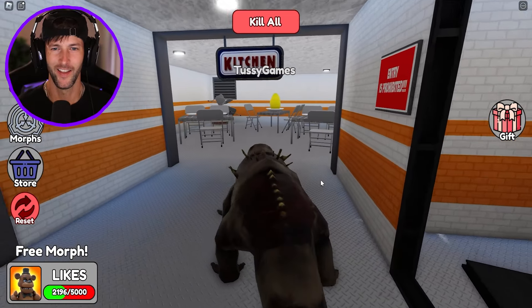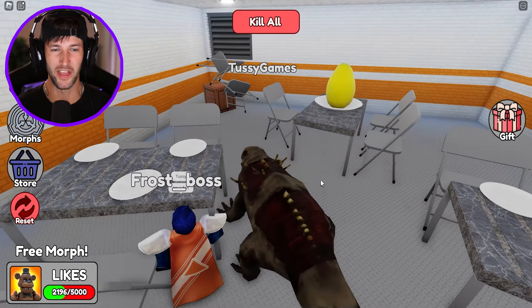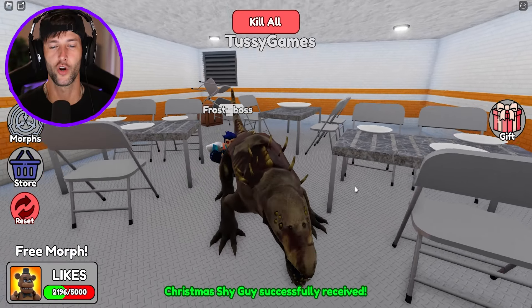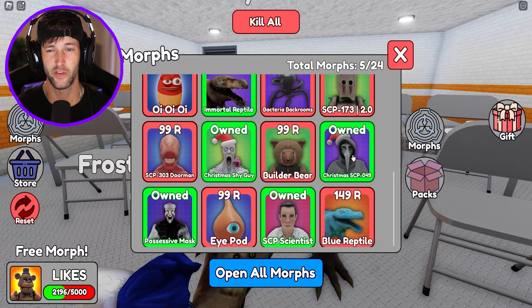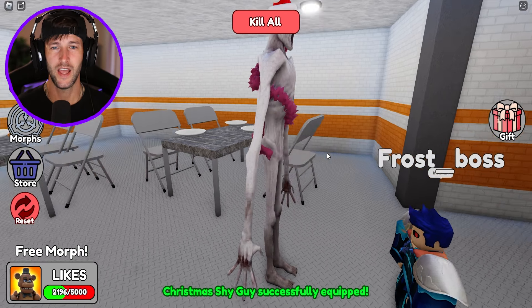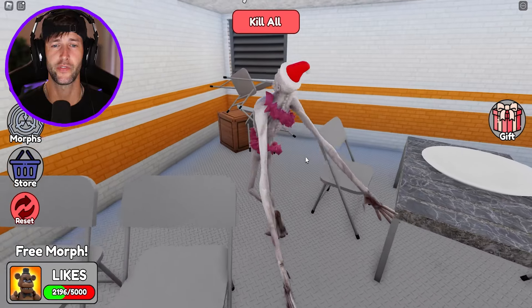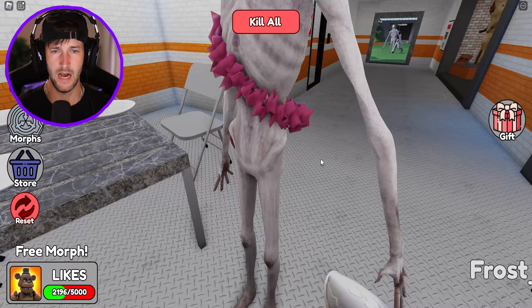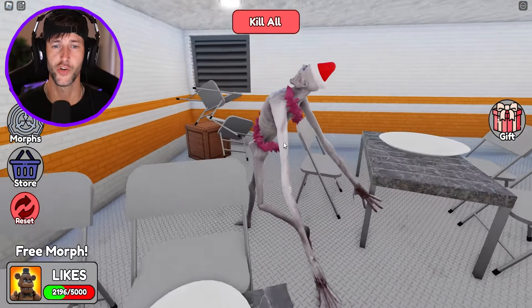He spins around — why does he spin around so fast but walk super slow? Let's go in here, the kitchen. What do they got to eat? Giant eggs. Giant eggs with another Christmas morph — we got Christmas Shy Guy. So that's gonna be the last Christmas morph. I don't know why they have Santa hats. There must be some kind of Christmas-themed SCP thing. What's all over his body? It kind of looks like coral from the ocean.